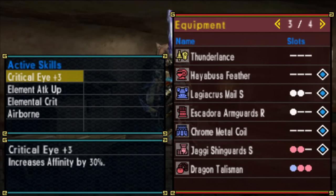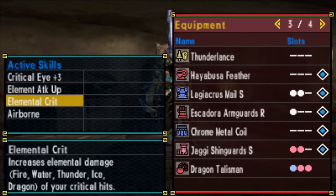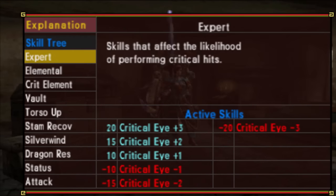As I said before, we've got Critical Eye plus 3, Element Attack Up, Elemental Crit, and Airborne. That's 20 points to expert, getting us Critical Eye plus 3. Critical Eye plus 3 will raise the affinity — the critical hit chance of your weapon — by 30%. This benefits us not only through getting critical hit damage, but will also work in concert with Elemental Crit.